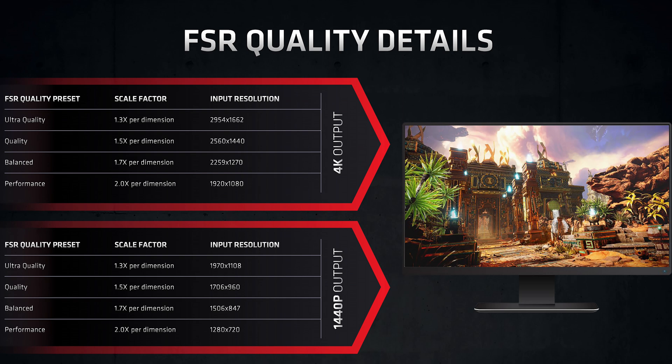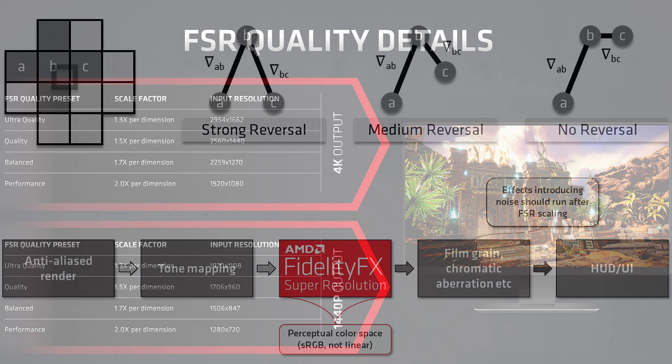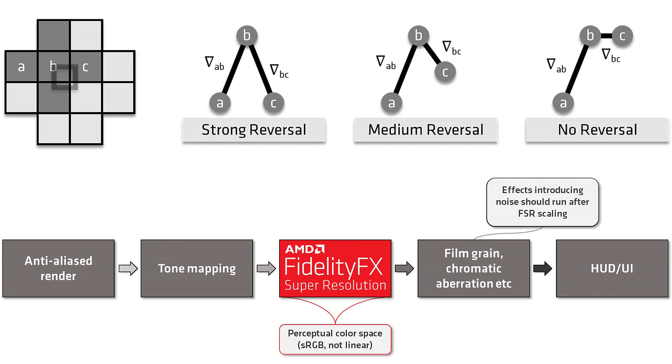Here's the one slide from AMD's presentation that explains most of what you should understand about the technology. Targeting a 4K output game setting on the top and 1440p output on the bottom, you can see at each setting — ultra-quality, quality, balanced, and performance modes — how far down in resolution FSR will scale to improve performance. For example, a 4K output in FSR quality mode will have an internal rendering resolution of 1440p before being upscaled and sharpened with AMD's edge-adaptive spatial upsampling and robust contrast-adaptive sharpening algorithms, then sent out to the remainder of the rendering and post-processing effects pipeline.